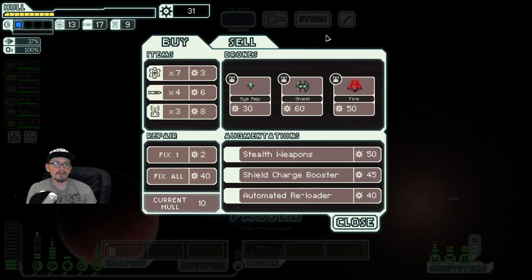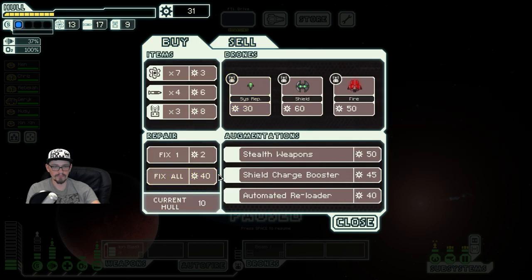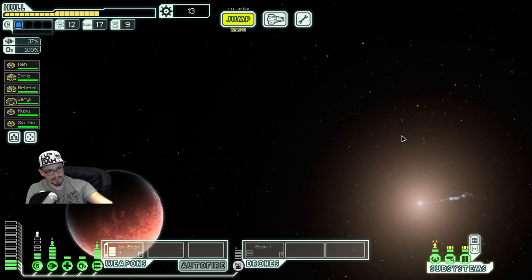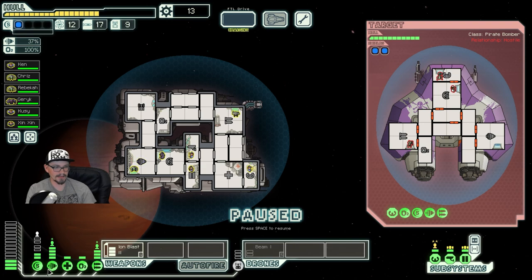None of this is anything we really need. Automated reloader is kind of nice for Ion 2, just to make it that much faster, but it's not necessary. I figure we just fix up our ship a little bit and then keep on moving. We're starting to run a little bit low on drone parts, but not low enough for me to want to go out of my way to buy any, because they are a little expensive.